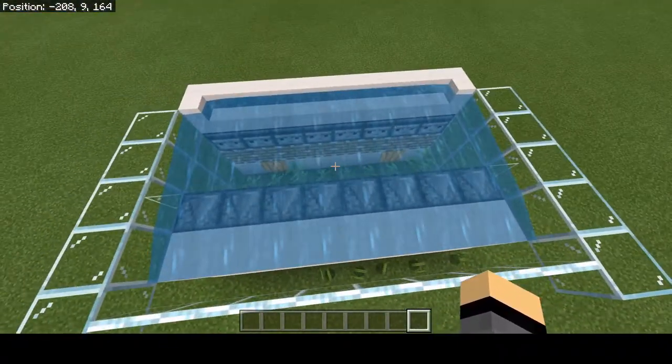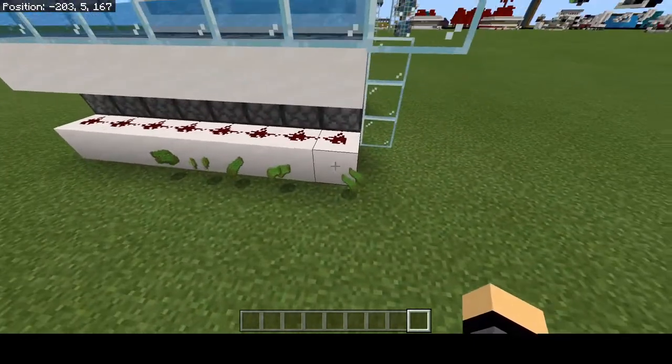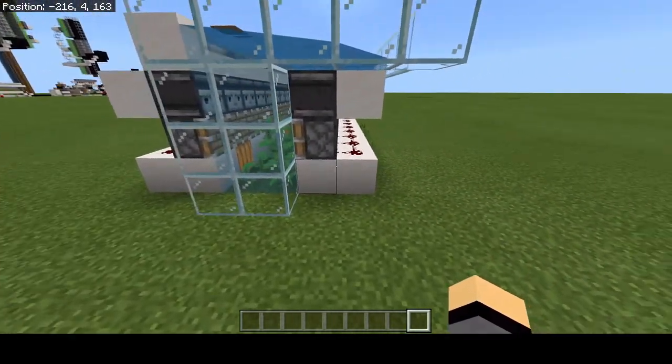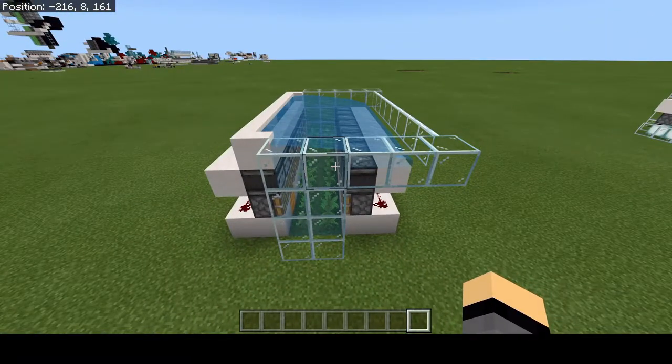This is the budget version here. If you're just starting your world, you can definitely use jack-o-lanterns. You don't need the blue ice — it works fine without it. You don't have to have glass back here; I just like to have the glass there so that the sea lantern glow looks pretty at night. Let's get into the tutorial.